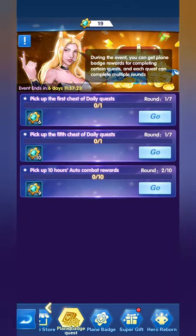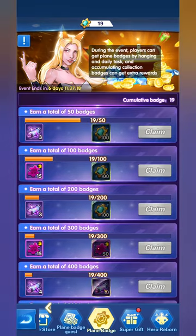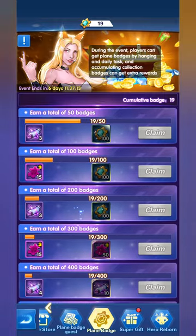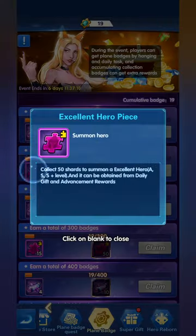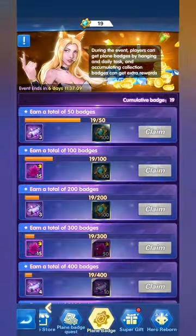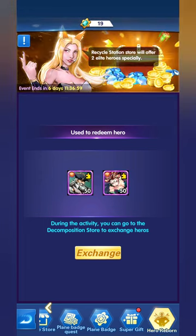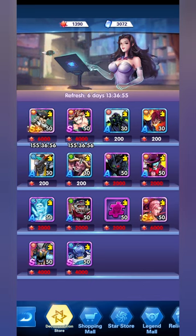The quests include the auto yield and picking up the fifth chest of the daily quests. Once you've accumulated enough badges, you'll gain rewards at 50, then 100, then 200 badges. There's a super gift if you have the Deluxe Monthly Card — let's have a look at that, but first let's go to the exchange.